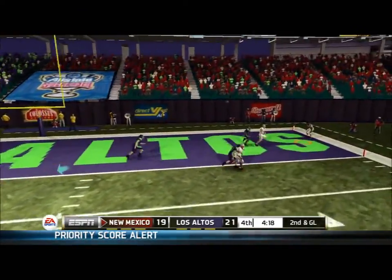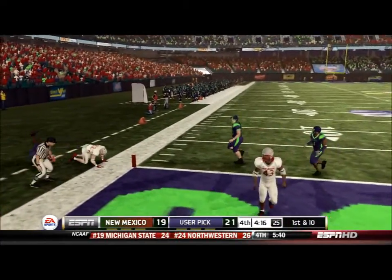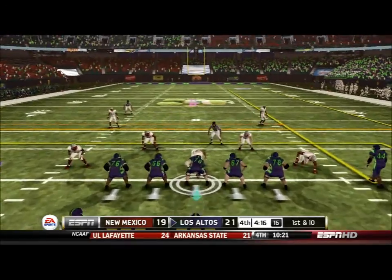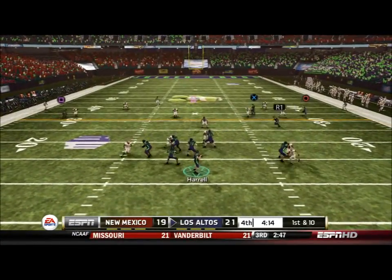New Mexico gets the ball on second and goal, but luckily Bridges is able to pick this off. Our star free safety picks off the ball and basically saves the day, preserving our two-point lead. Now with four minutes left, we get the ball back.